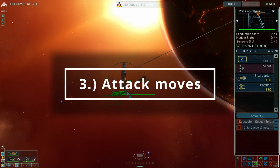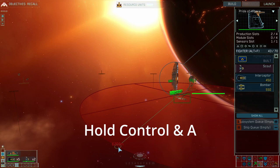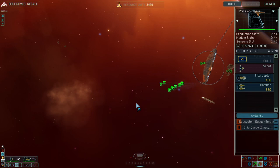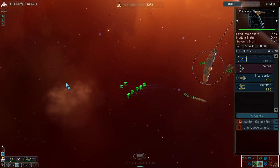Next up we have attack moves, a very standard RTS thing. Highlight your units, hold CTRL, hold A, and you'll see the red circle pop up. Then either left-click or right-click — it doesn't really matter. You'll see red lines appear to show that they are going to attack move. You can't cancel this with M — M will not cancel — but if you want to, Escape will.